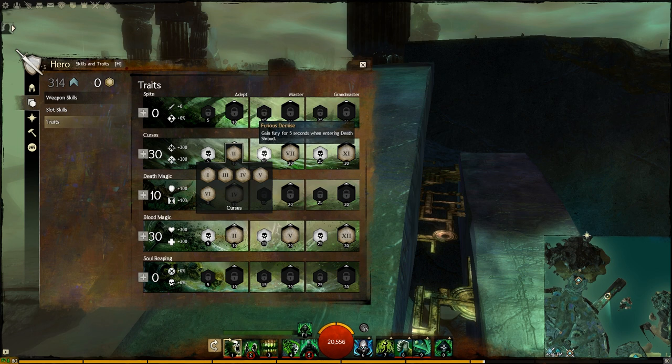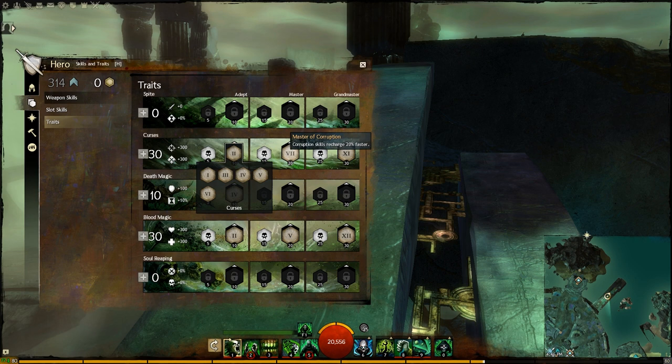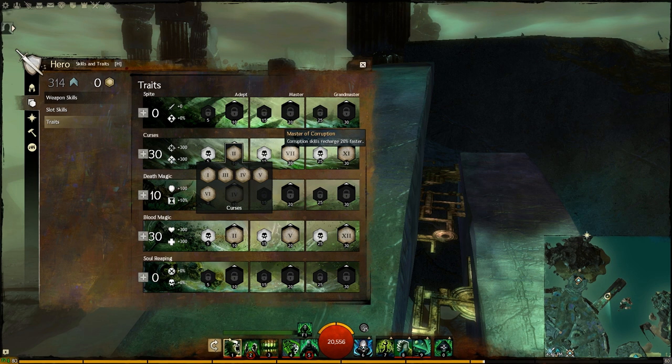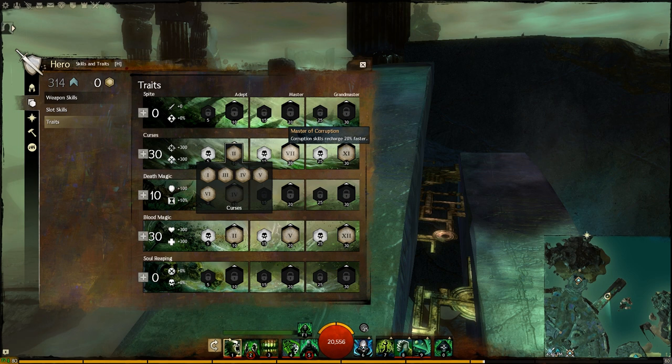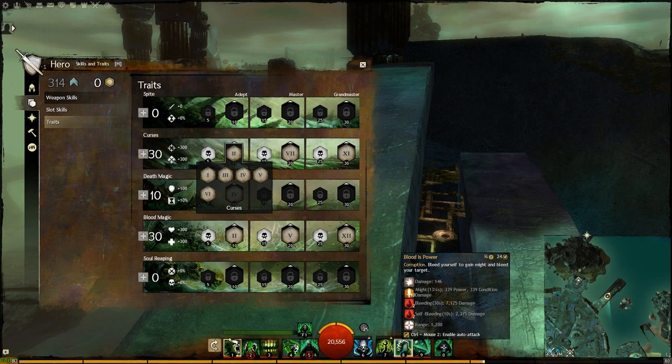The next major trait should be Master of Corruption. We are no longer bound, like in the hybrid build, by a certain rotation. We can freely use Blood is Power on cooldown, same as Epidemic. Therefore it's worth having a 20% faster recharge rate so we can use Blood is Power more often — doing a high amount of Bleeding more often, gaining Might, and spreading Bleeding sooner.